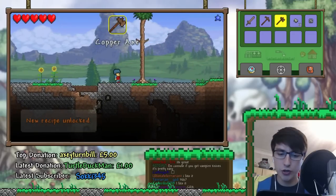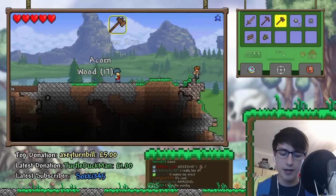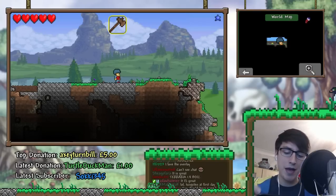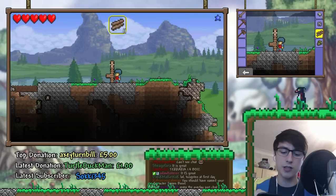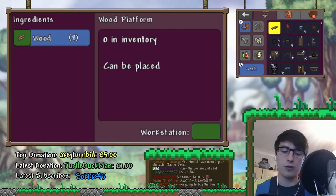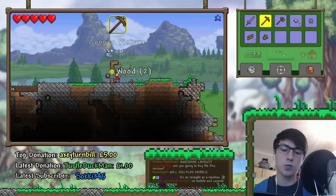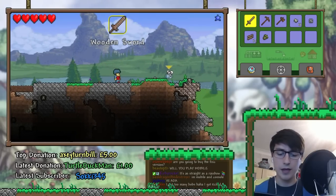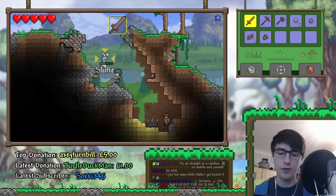I feel like I should show you guys some of the 3DS features for those people that haven't seen the 3DS yet. For example, you can change the lower screen — you can either have the map, there's a stylus thing where you can place things very easily, and there's your inventory and crafting interface. For those people curious on how the 3DS works or thinking about purchasing it, there you go — a little intro to it.